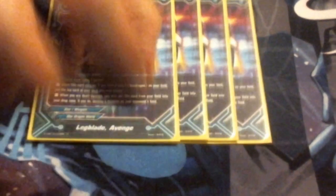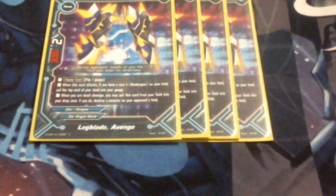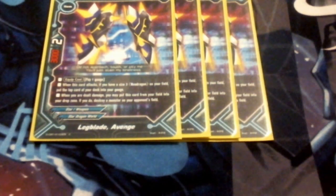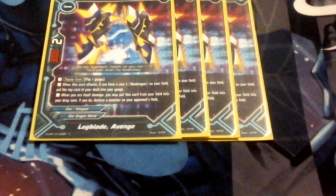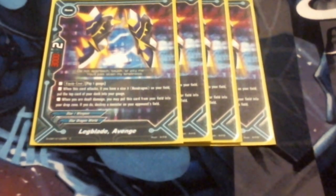Next up, we're running Legblade Avenge — we're running four of it. After the match with Ryan, who is running the Jaeger, I am also considering dropping this down to a three-of so it's not a dead draw, to give me more chance for Dragon Arms. But I really do like this — I consider it the best out of the three legs. It gives me a gauge whenever it swings, as long as I have a size three Neo Dragon on the field. It also lets me destroy it to blow up a monster whenever I'm dealt damage, so that can help me control the board.